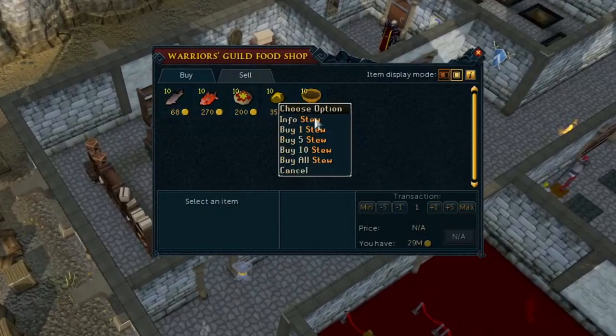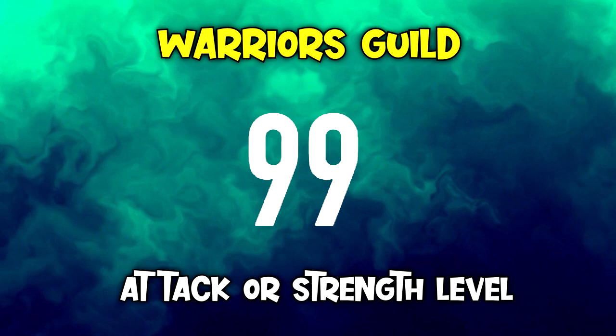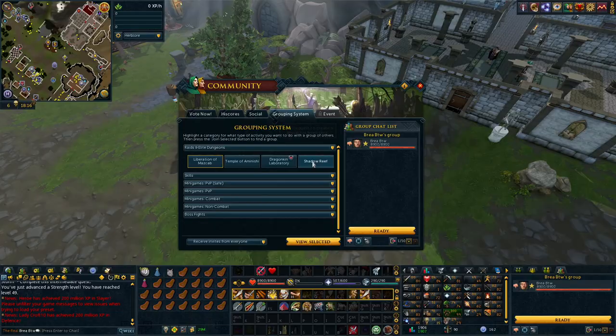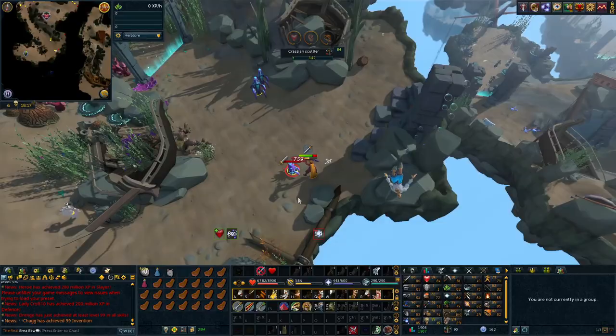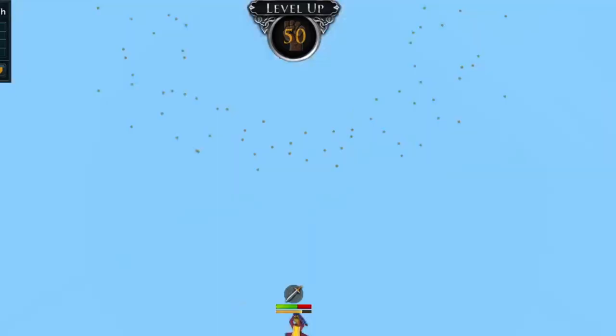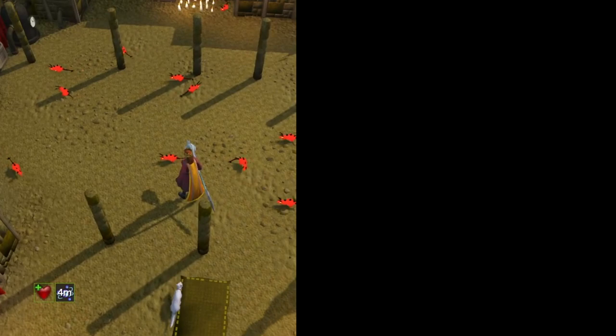My preferred source of stews is from the Warriors Guild, where there's a shop that has constant stock. Typically I'll just come by here and stock up every once in a while, and that keeps my stew supply good. The requirement to enter the Warriors Guild is either 99 in attack or strength, or your combined attack and strength levels are 130. Since our attack level is 80, we just need to get our strength level up to 50 to be able to enter. My strength level was already 49, so I quickly hopped over to ED3 again and killed a few mobs in solo to get level 50 strength. Then I went into the guild and grabbed myself some stews before continuing on to do the quest.